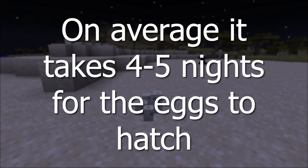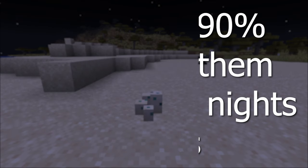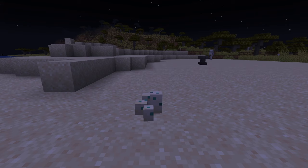On average, it will take 4 to 5 nights for the eggs to hatch. There's a 90% chance the eggs will hatch in 7 nights or less. I would suggest just being near the turtle eggs during the night and not sleeping. Also make sure the area is lit up so that mobs won't try to trample the turtle eggs. When the night is almost over or the eggs have cracked, after the 22,550 game tick, I would suggest sleeping so that you don't have to deal with phantom spawning.